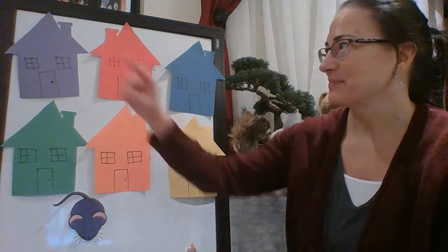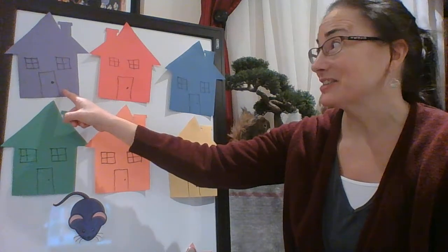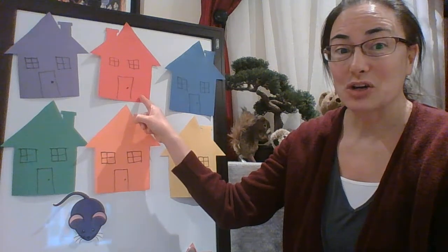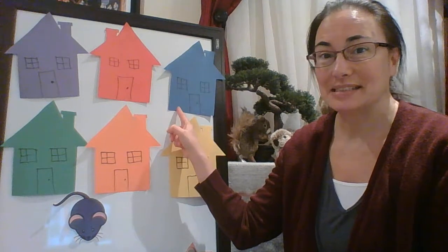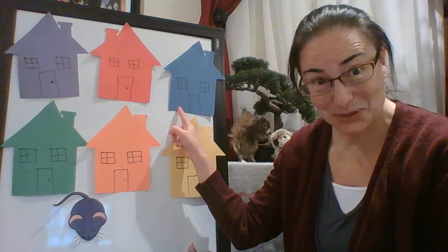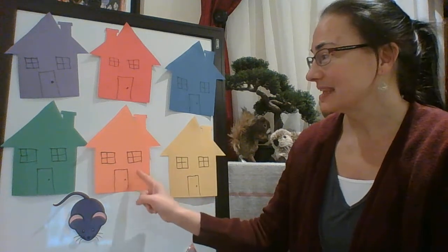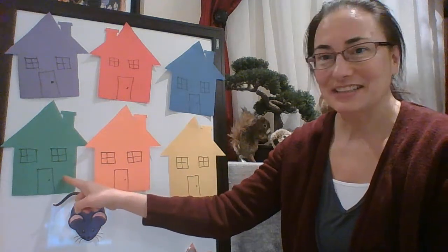Can you help me with the colors? Let's see. Here we have a purple house. This house is red. This house is blue. This house is yellow. Here is an orange house, and finally we have a green house.